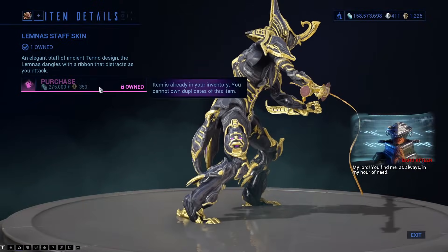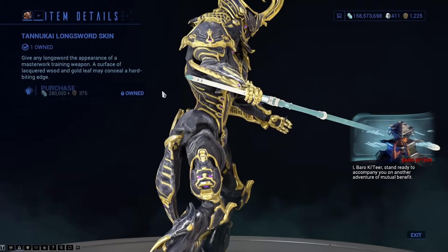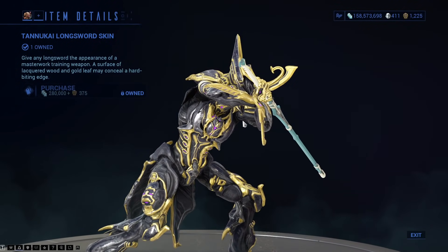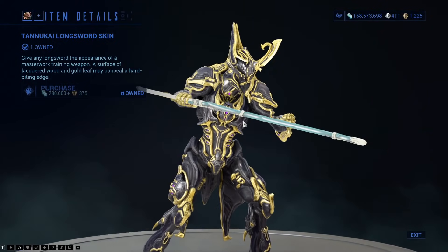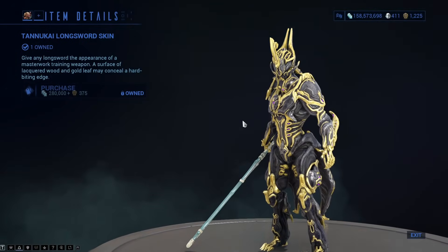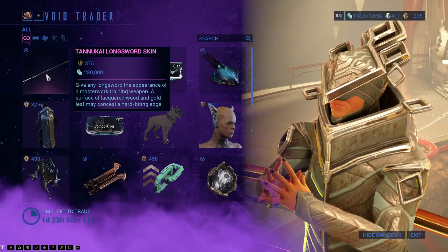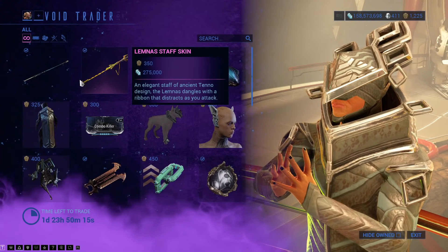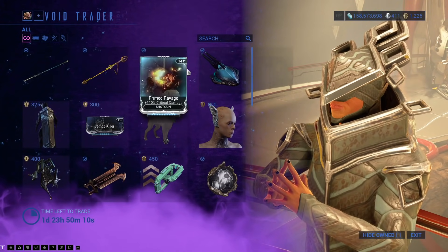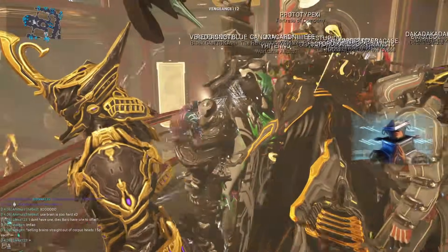I'm also now just realizing that the Lemonass Staff skin — I do believe that was TennoCon 2020 — and the Tanooki Longsword skin — I think that was TennoCon 2021. These were the rewards for being in the relay while it was ongoing for this special event during Tenno Live. I only realized this because it says I own them. Didn't realize that when they first turned up, which means they will come to console very shortly.